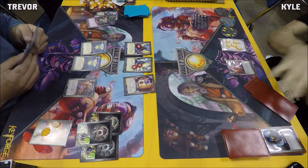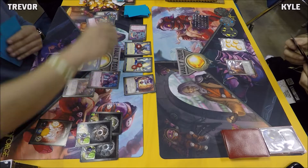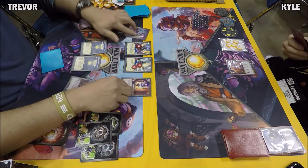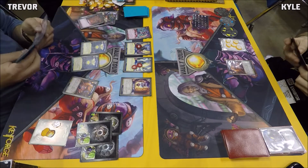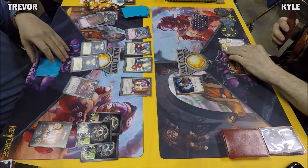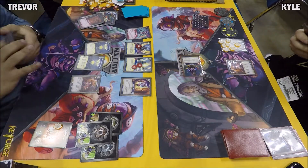Fear bounces Mac the Knife back to Kyle's hand, followed by a Pit Demon on the left flank, and a Control the Weak forcing Kyle to name Shadows next turn. Gateway to Dis hits the discard pile — Trevor not wanting to wipe the board and take a bunch of chains when his opponent has no board. Another Routine Job, this time stealing two. Kyle is now in check with seven amber, Trevor reduced to one, and Mac the Knife is back in play.